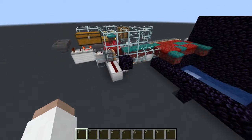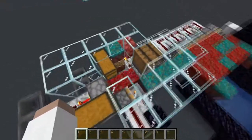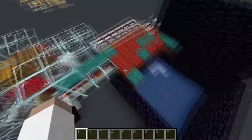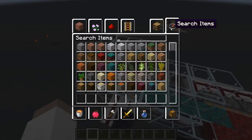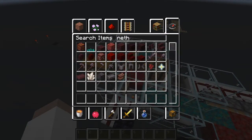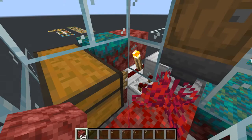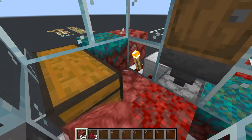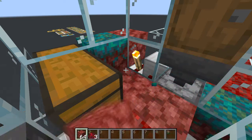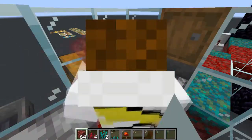Welcome back to another video. Today I'm going to be going over my fully AFK-able 100% fungus farm. This farm allows you to get crimson along with warped fungus. If we grab some netherrack and stand on this piece of fungus and hold down our mouse, this is all we do and it gets you a whole ton of warped fungus and a whole ton of crimson fungus. You can hear the TNT shoot over there, so that's blasting off.